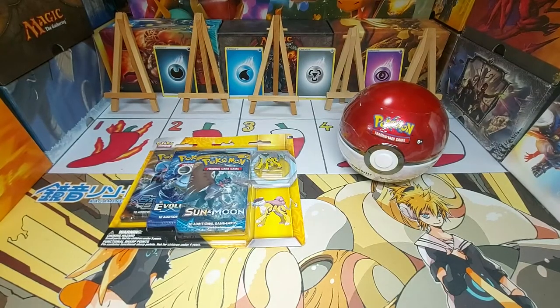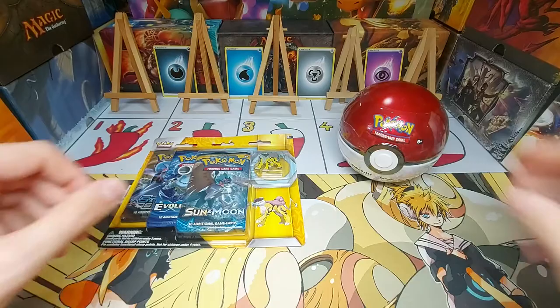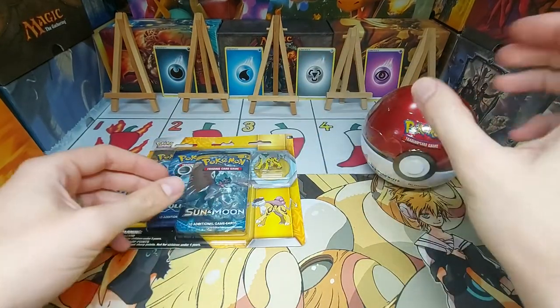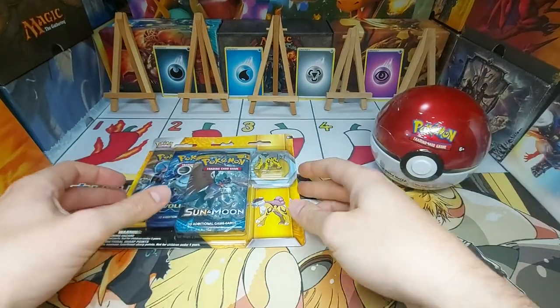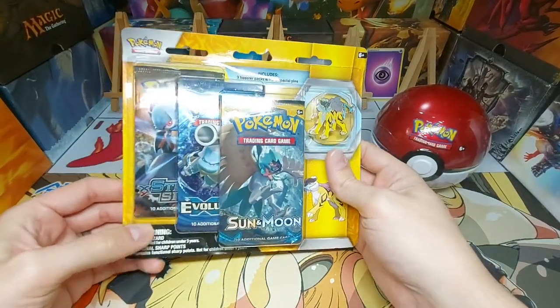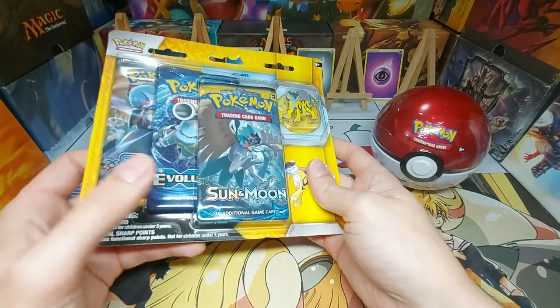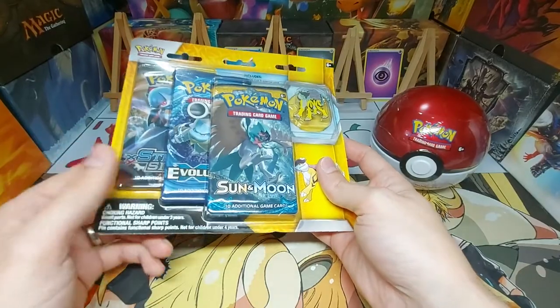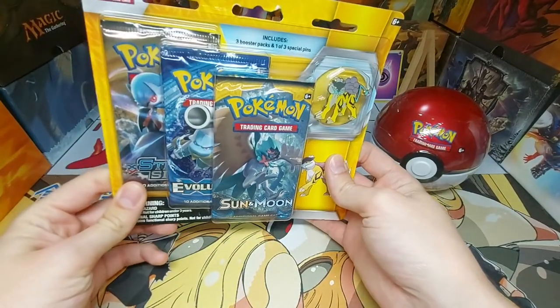Hello everyone, I'm Matt from Near Mint Plus Gaming and welcome to today's video. We've got a bit of a variety pack of Pokemon products today. We've got one of the Pokeball tins, and we've got a three pack blister with the pin badge set. Inside you can see we've got a Sun and Moon, XY Evolutions and a Steam Siege. Obviously the Evolutions pack is the one that we're looking forward to the most.